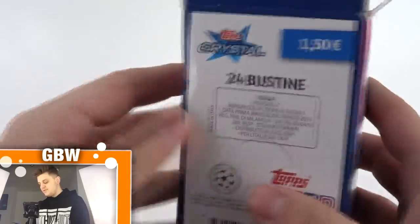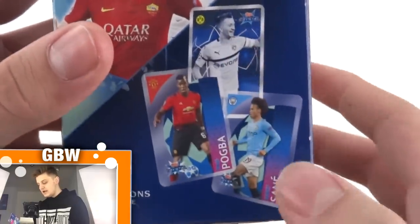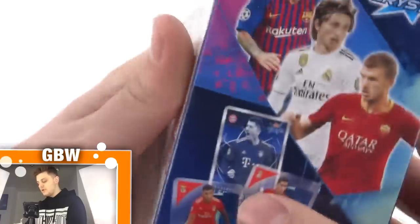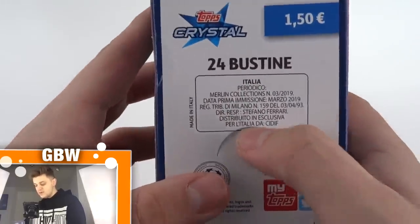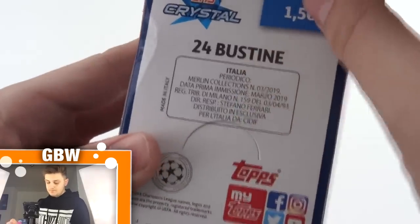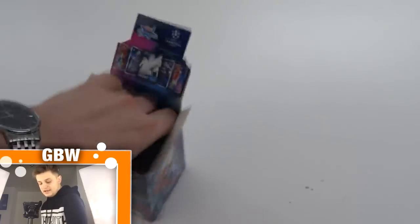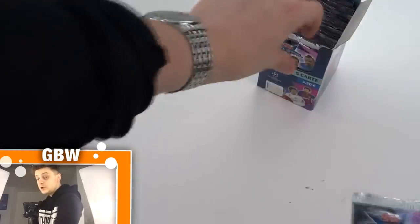The cover styles for this box are Messi, Modric and Dzeko — they seem to be the main features for every box. We've got Pogba, Ryce, one of the special insert cards, and Sane on the side. We've got Lewandowski, Firmino and Salah on that side. On the back it says there are 24 packs in this box, only available in Italy. There are a few different picture-type packs here.